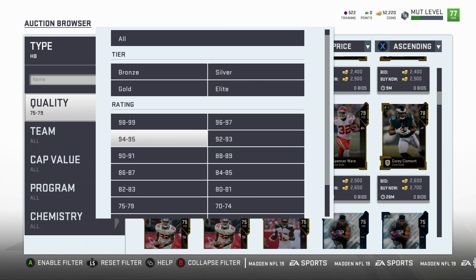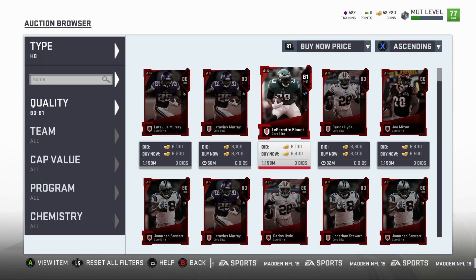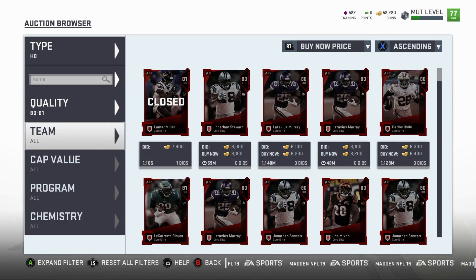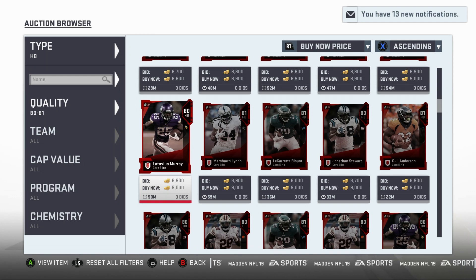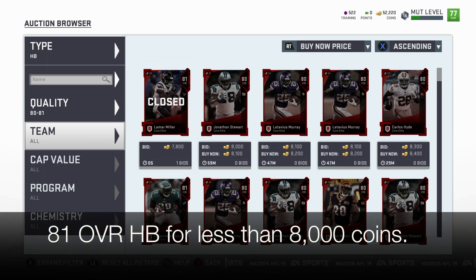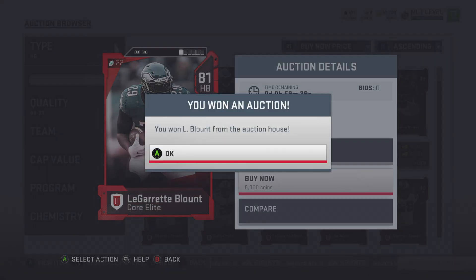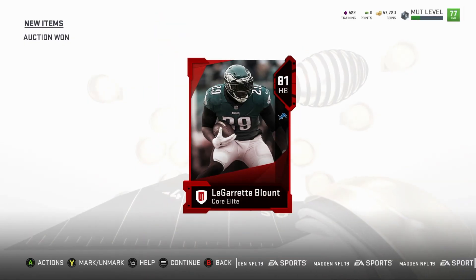Still filtered under halfback, change the quality to 80 to 81 overall. You're going to want to snipe these 81 overall cards. Some key running backs to look out for: Lamar Miller, LeGarrett Blount, DeMarco Murray, and CJ Anderson. You're looking for the 81 overalls — all those 80s are completely irrelevant. So we got a LeGarrett Blount for 8,000 coins. That's not the cheapest we can find, but for the example of this video we're going to buy him and show you why these 81 overalls are the best deal.